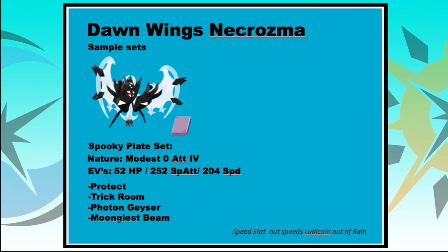The next sample set is the Spooky Plate set, which seems to be quite a common item on Dawn Wings Necrozma. With a Modest nature, 204 Speed, 252 Special Attack, and 52 HP EVs, it can outspeed Ludicolo out of rain if you have weather control. The moveset is Protect, Trick Room, Photon Geyser, and Moon Geist Beam, though Heat Wave and Calm Mind are also options. The Spooky Plate gives a 20% boost to Ghost-type attacks like Moon Geist Beam, maximising that damage output.